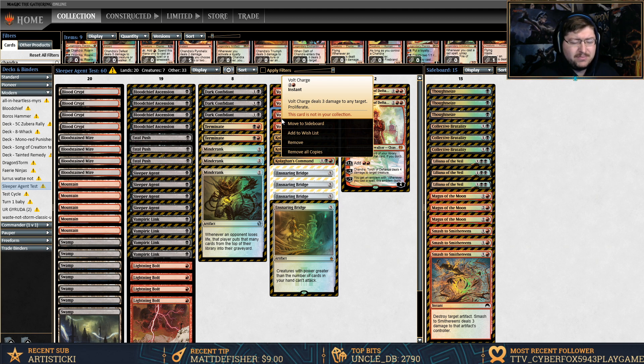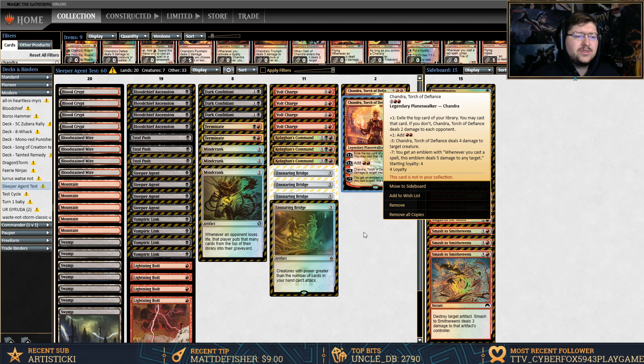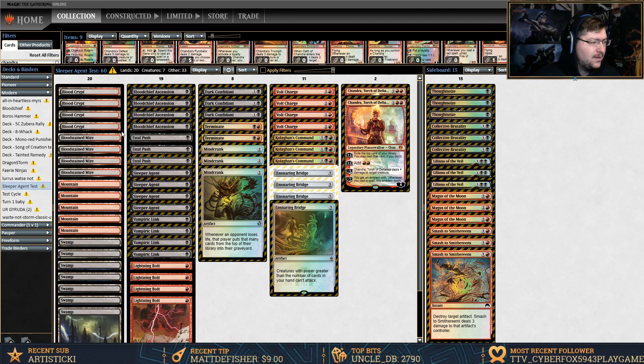Volt Charge — this could totally be something different, but I just wanted to give it a go. It's a three mana three damage spell with Proliferate, so it's probably not very good and could probably be replaced by many other two damage spells, but for now I'm just rolling with it. Three Kolaghan's Command — it's just a really good catch-all card. Four Ensnaring Bridges, and then two Chandras. Chandra's a really good stalemate alongside Ensnaring Bridge — not only to trigger Ascension but also as a win condition with her minus seven ability. Typical land base, which could be changed for more utility lands, but I haven't dived that deep into it yet.